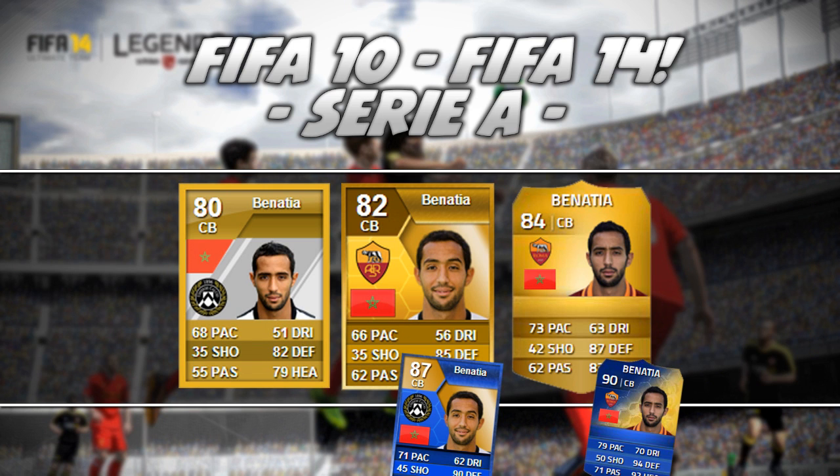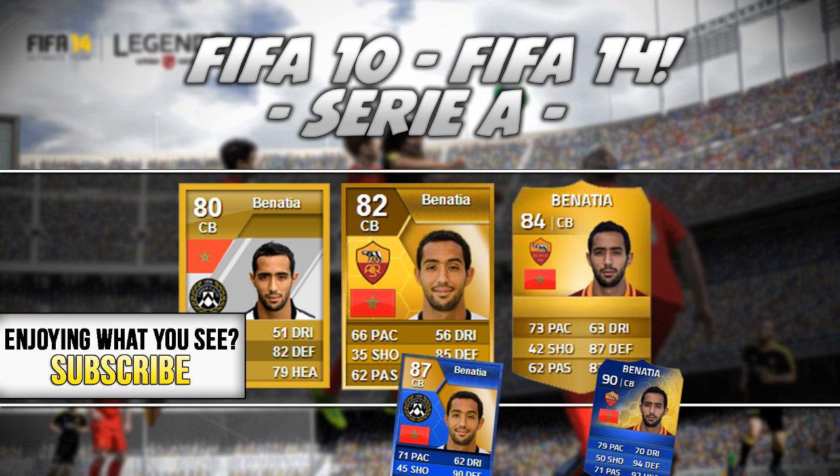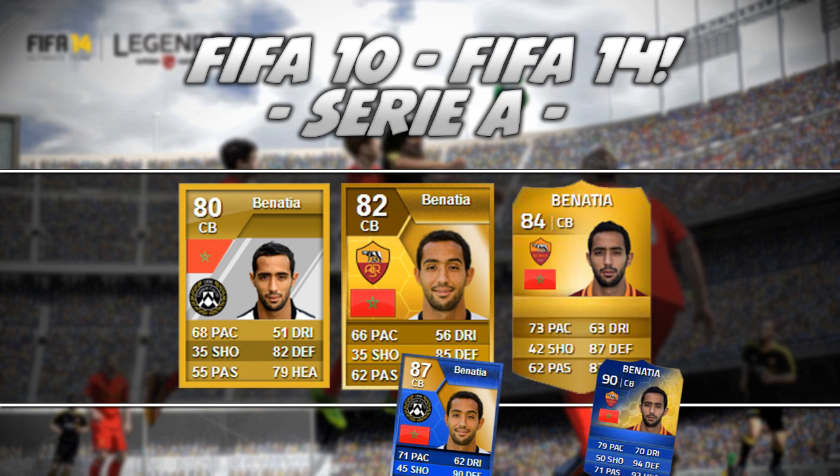Next up we have Mehdi Benatia. I have absolutely no idea why this dude wasn't on FIFA for FIFA 10 and 11 — he started off at Marseille from 05 to 08, went to Clermont from 08 to 10, and then from 2010 to 2013 he was at Udinese, so I have no idea why he didn't have Udinese cards for 10 and 11. Very odd. But he does have his Roma card now and wow, how good has he been this year? He started off as an 82, got two in-forms, bumped up to 84, and now has that 90 Team of the Season. He's such a great player, so fun to use. I just love seeing that 73 pace with the 84-rated base card — and obviously that amazing 90-rated Team of the Season. I would definitely recommend picking it up. He's definitely earned it this year.